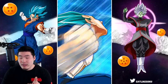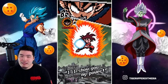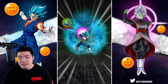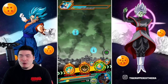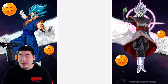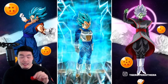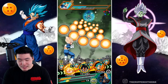Super Saiyan Blue Vegeta — this should be a guaranteed crit, if I remember correctly. Oh wait, never mind. That's the transforming Goku and transforming Frieza — I got my units mixed up. We got another Super Saiyan Blue Vegeta transformation here. It's been a while since I've seen this guy transform into his final state, so that's why I got everything mixed up.